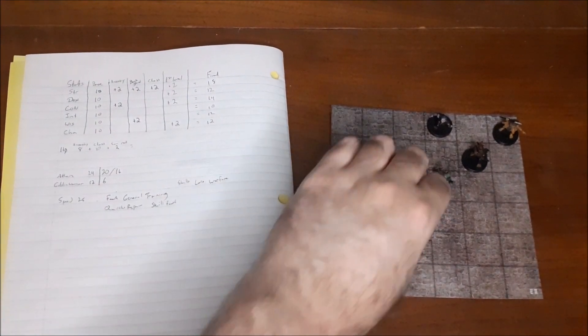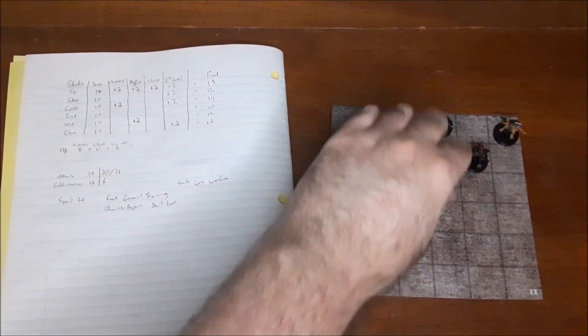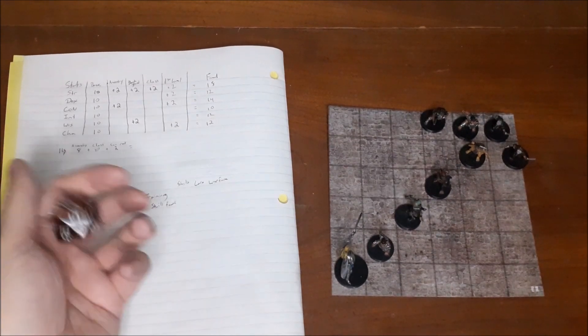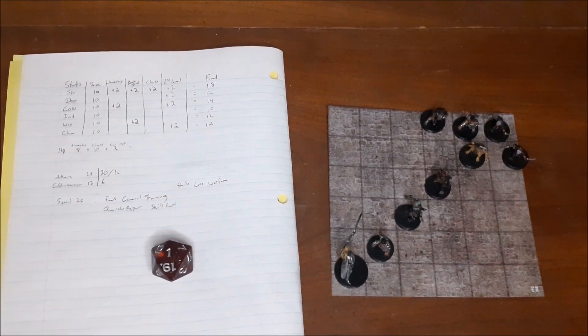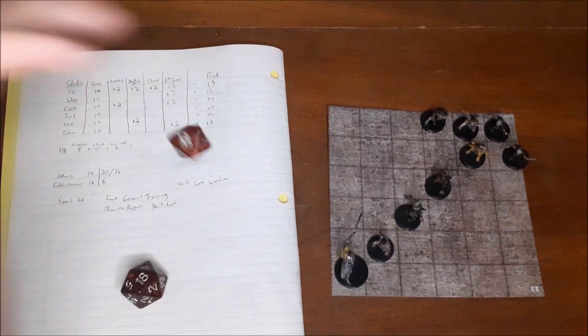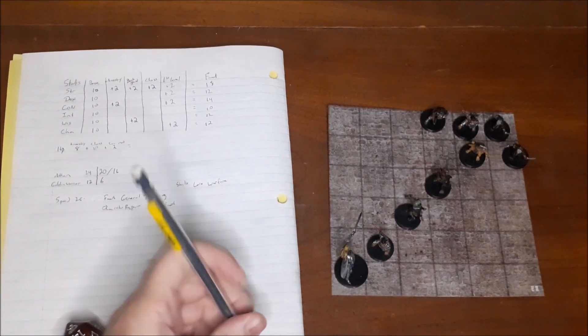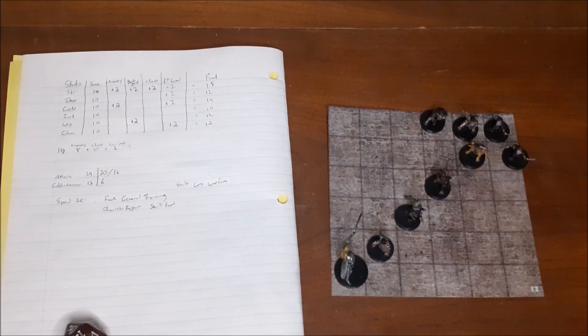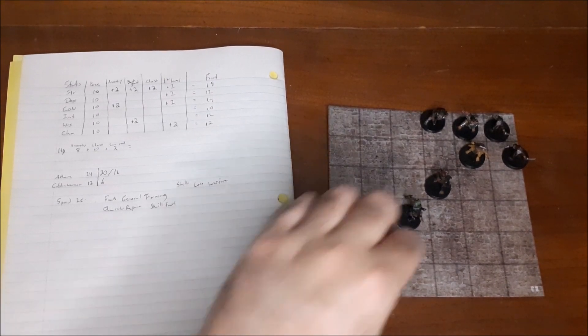The goblins step forward. First goblin attack at plus 6 misses, second attack at plus 1 also misses. Ethan's turn: Furious Focus hits on the first action — fourth goblin killed. Since the goblin is already dead, Ethan uses his second action to raise his shield, which ends his turn. The next goblin steps forward along with all his friends.